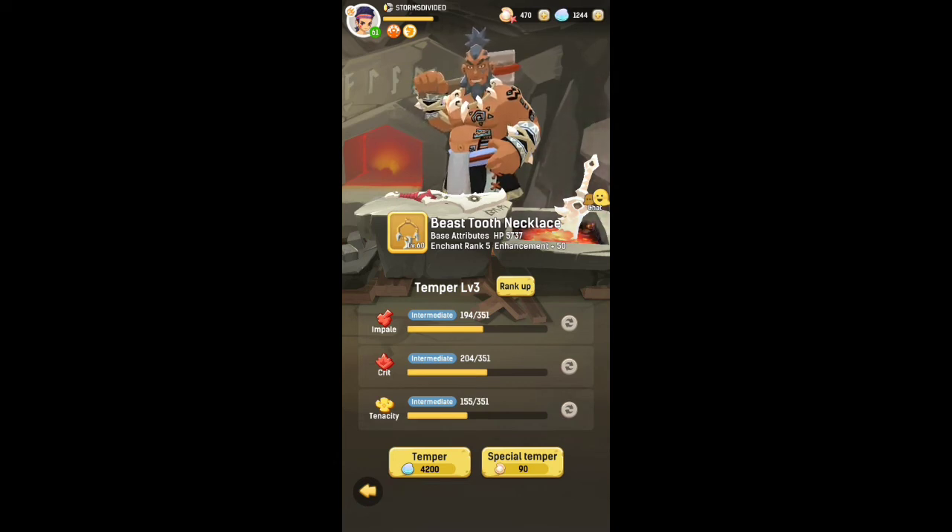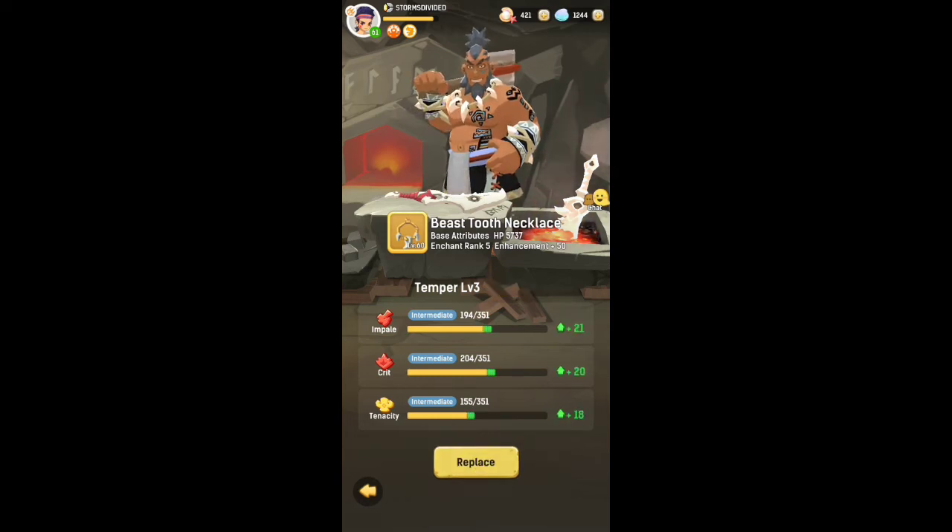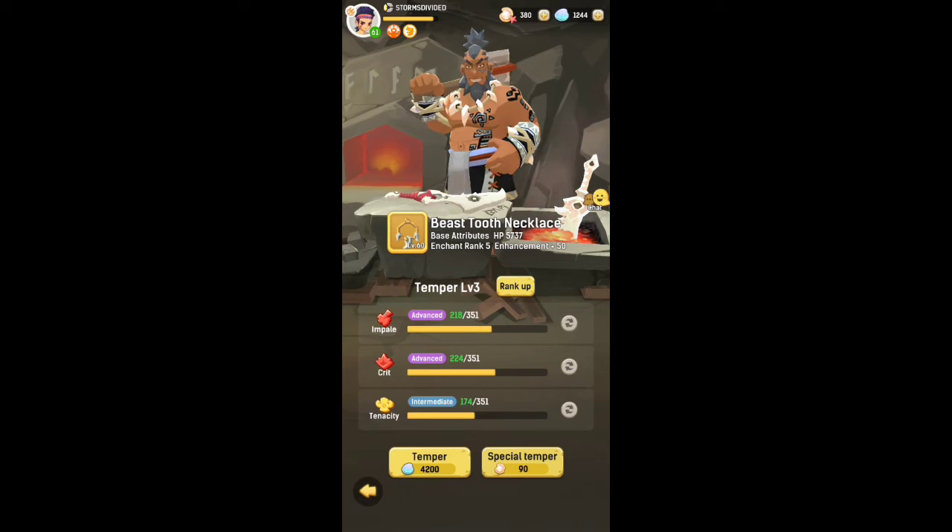I'm going to do a special temper here and just see if any of these go to advanced — if I can get a lucky one in. Hey, that's pretty good! I believe special temper is a guaranteed plus; I think it's guaranteed to get you a lot of points from it, because you're using pearls. But I don't know if it's guaranteed or not, so I wouldn't recommend spamming that either.